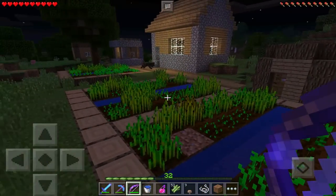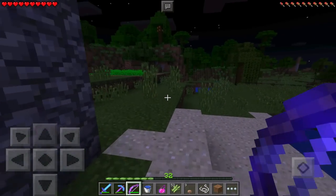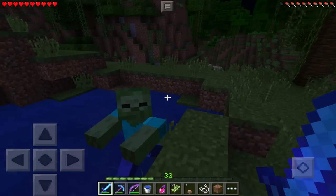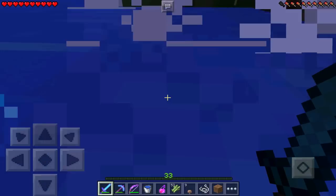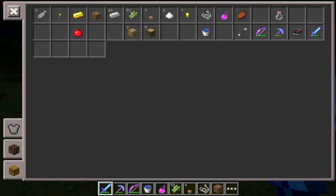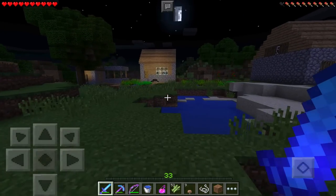There's a zombie over here. Zombies can drop carrots as well, so maybe this guy will drop us a carrot. Can we get a carrot from you? Please, I beg you. Whoa — I got an iron ingot though! That's really cool, I got an iron ingot out of it. That's awesome. But no carrot, and that's what I need.